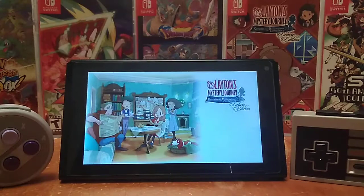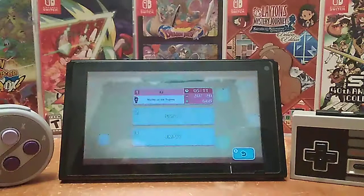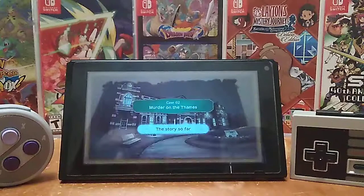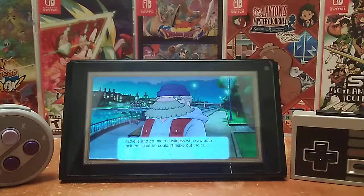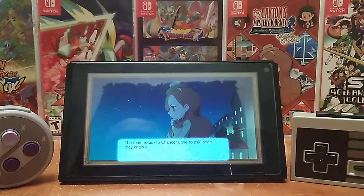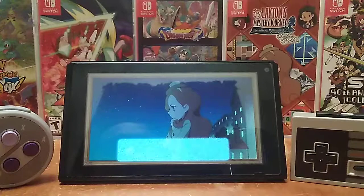Alright, enough stalling. Let's get to the actual game. It's kind of weird — I don't know if any of you have ever played Detective Pikachu, but it's similar to that. It's a point and click, kinda look through, find clues and stuff. Oh look, it gives like a whole wrap-up to what I did last time. Catriella and company meet a witness who saw both incidents, but couldn't make out the culprit because it was too far away and everything was blurry. That's basically the gist of it.